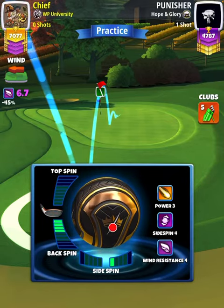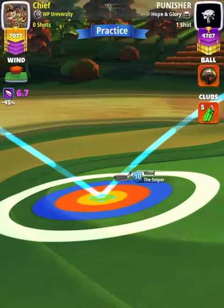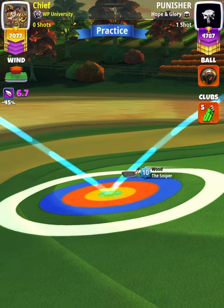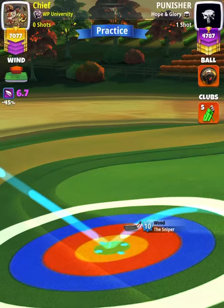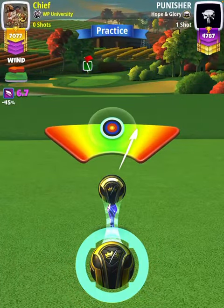We're going to line up the wind arrow to the 12 o'clock position. Our adjustment is going to be P2 mid plus five percent elevation, which is 6.3 rings using Sniper 10 numbers. Then I'm going to center the ball.